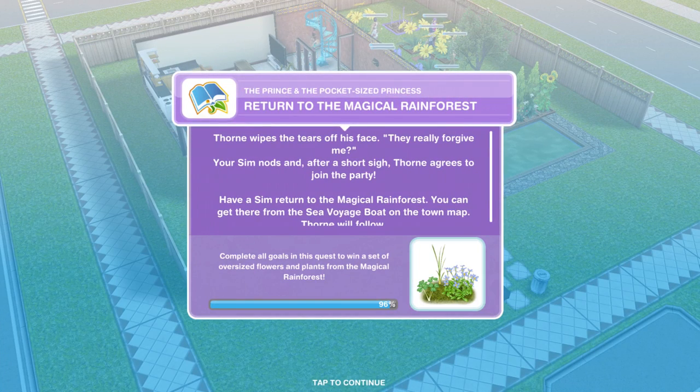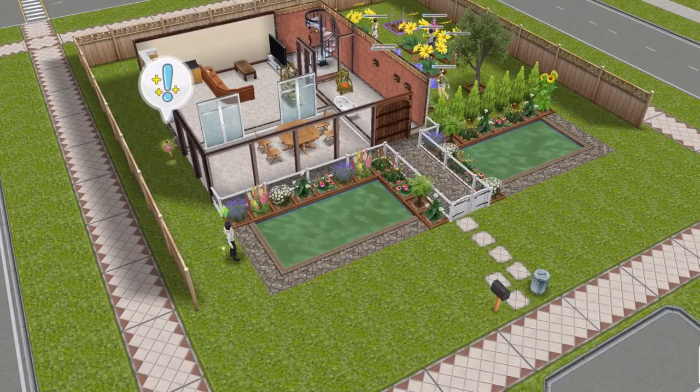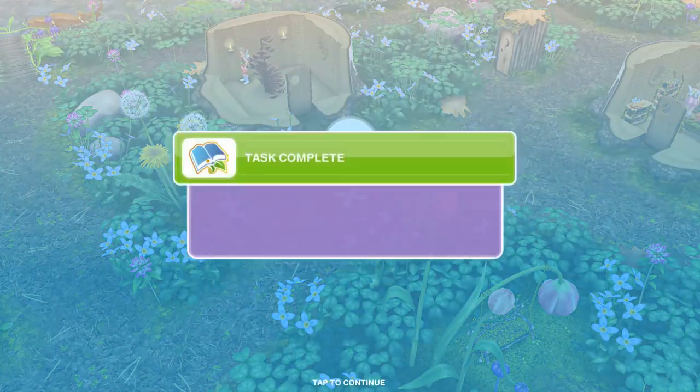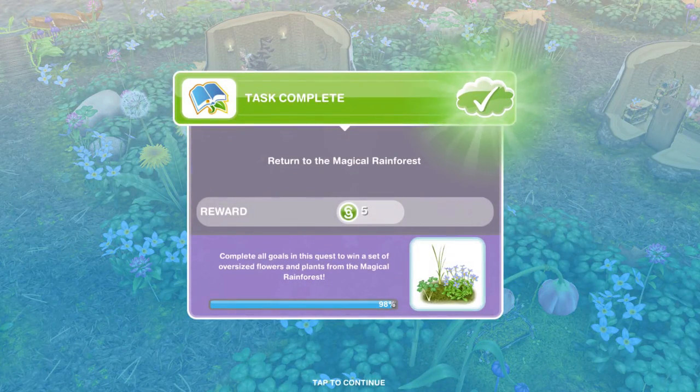Now I need to return to the magical rainforest. Thorn wipes the tears from his face: they really forgive me? Your Sim nods, and after a short sigh, Thorn agrees to join the party. So let's go back to Magical Rainforest. Once you're there, go into Sim Tracker and whistle your Sim over, and task completed.